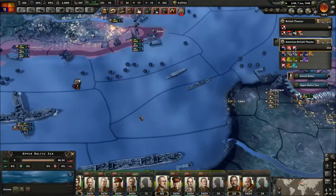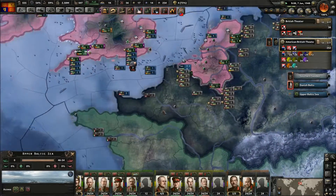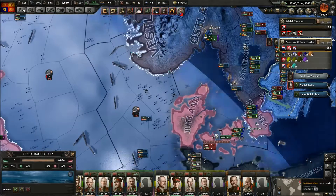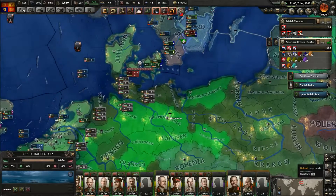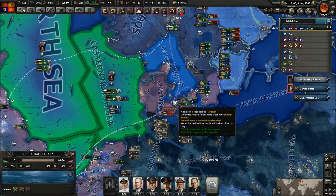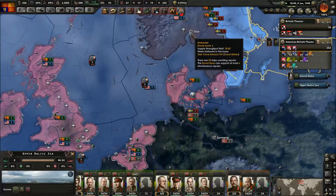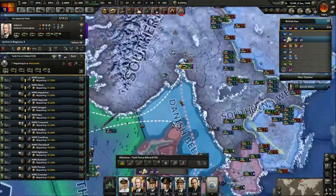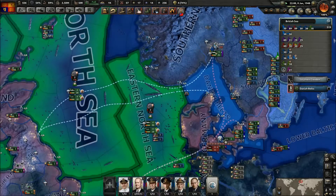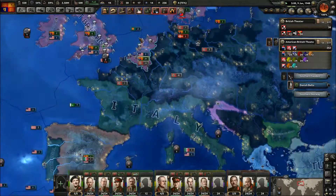Hope you guys are saving some nukes for these other targets. Do you have to do that? So that means we have access through here now — we control it. We don't want to go and sink too much of their navy, because we want to try and preserve as much so they can get wiped out by the German Navy later.